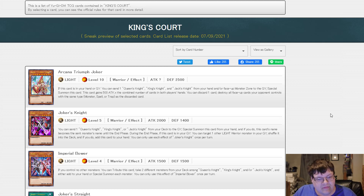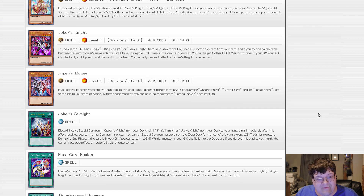Imperial Bower. If you control no other face-up monsters, you tribute this card. Take two different monsters from your deck among Queen's Knight, King's Knight, and/or Jack's Knight, and either add to your hand or Special Summon each monster. That's another level 4 — that's pretty good. These are pretty interesting cards.